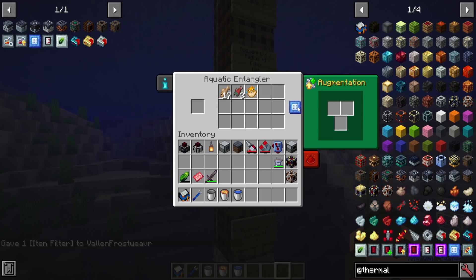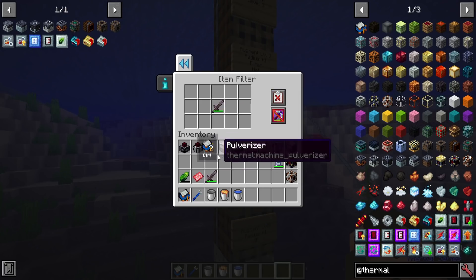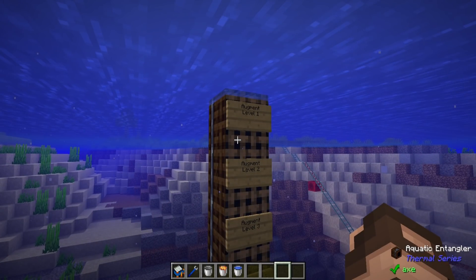There are other things as well, like an item filter you can put in here. This adds an item filter option at the top, meaning you can tell it you don't want to pick up things like a sword. It just puts a ghost item in — it does not duplicate the item — so you can click it to remove it and reverse the list as needed. Let's look at the different augment levels.